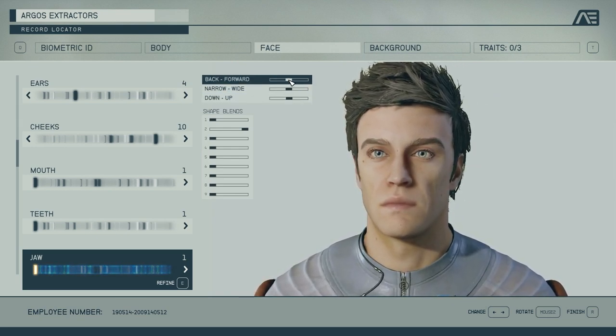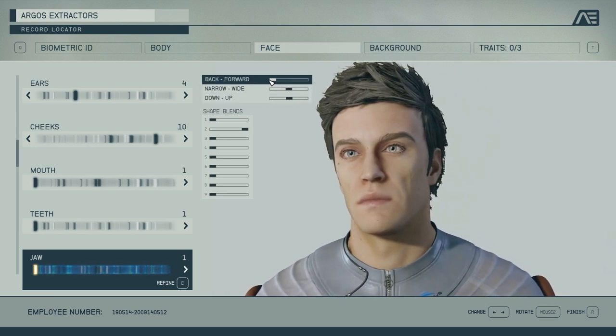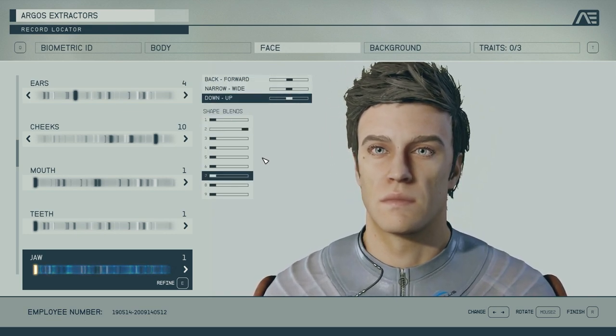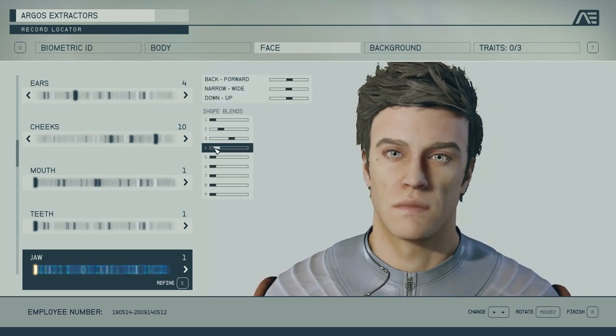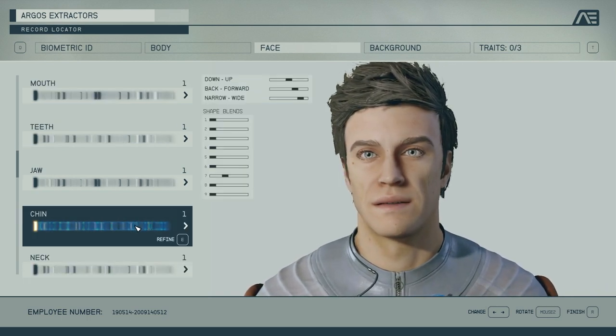For those wondering, the default is in the middle — it's not on the left. Oftentimes you think that's where the default is, but that's actually one extreme versus the other. The shape blends with the jaw are less impactful — I feel like these direct options are more useful here, but you can still combine them a little bit to fine-tune that last bit.